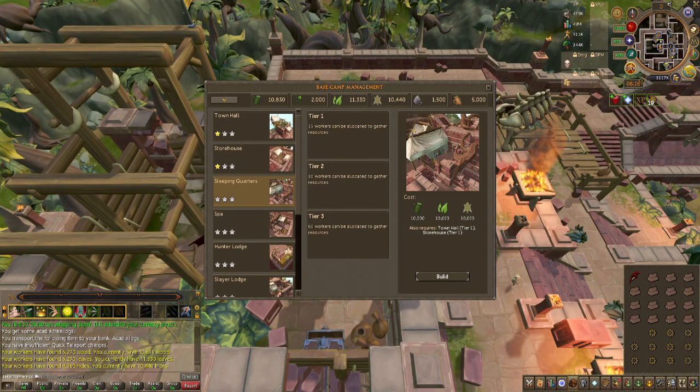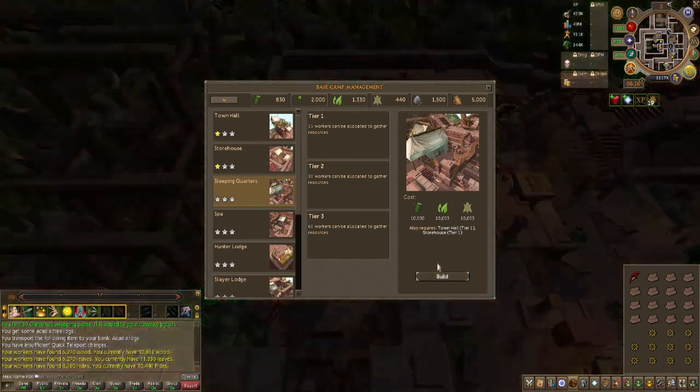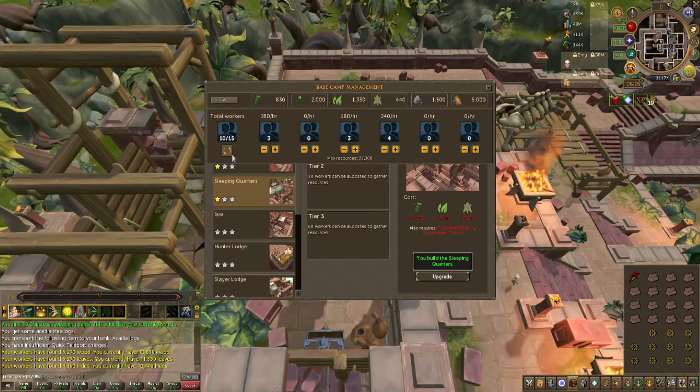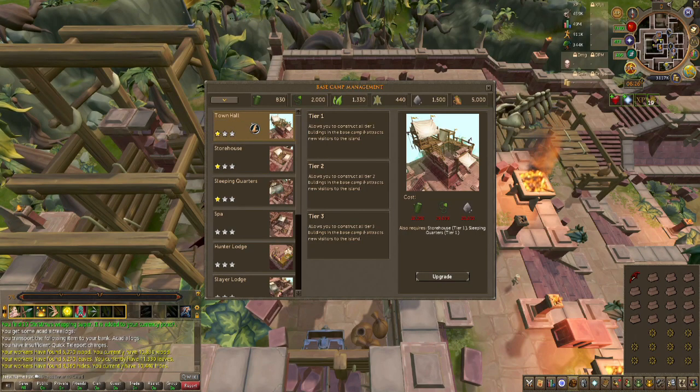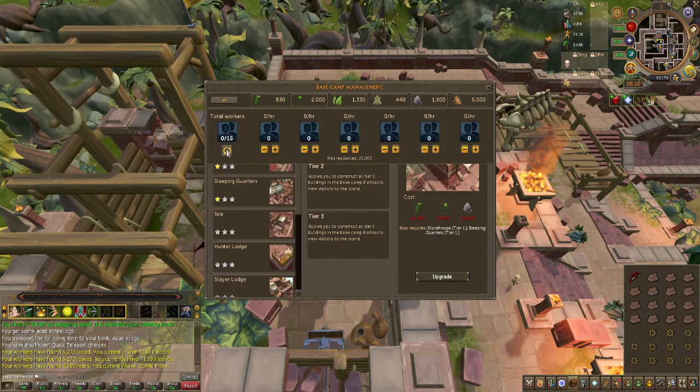I took a break to check my Anachronia camp and I can upgrade the sleeping quarters, which gives me more workers. I'm going to upgrade the town hall so I can upgrade the other buildings, because prioritizing those two makes everything else easier. I just need wood, vines, and rocks. I'll check back in the next few days.